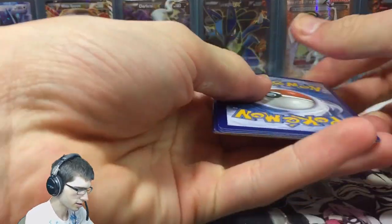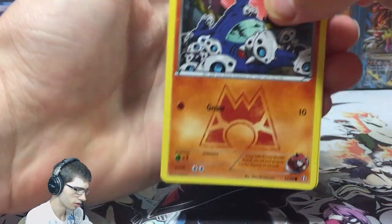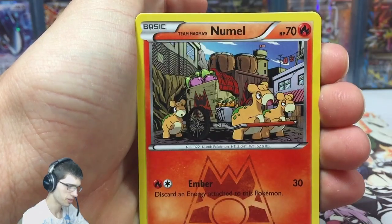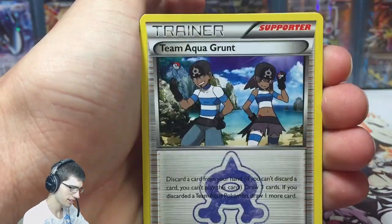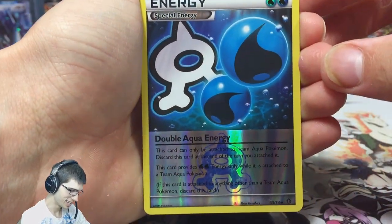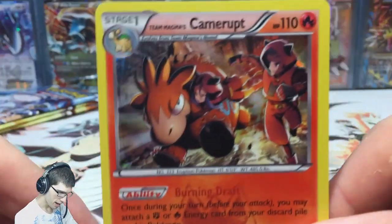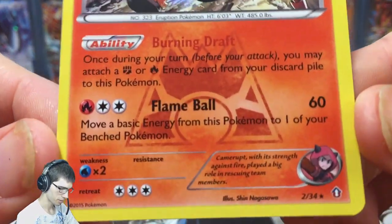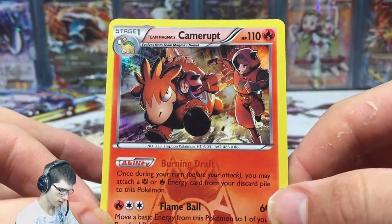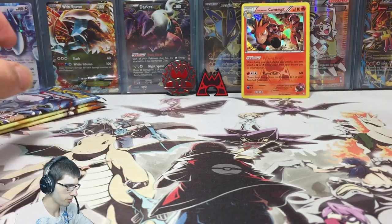There are seven cards in a pack. The pack trick is two and two, or you could just go two to the front if you don't want to have a look at what the card is at the back. We got a Team Aqua Grunt, another Double Aqua Energy — these energies love me — and we got a Team Magma's Camerrupt. Feel free to pause and have a look at that. I think that might be like number four of them that I've got so far.